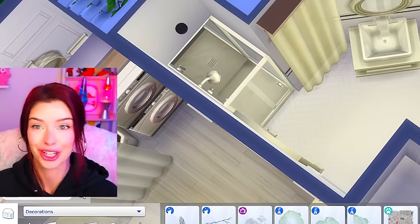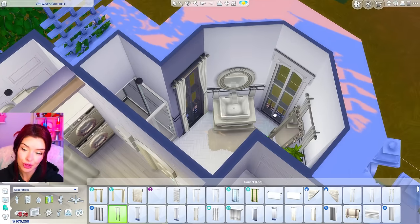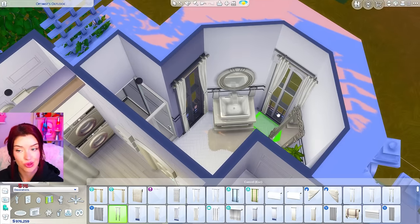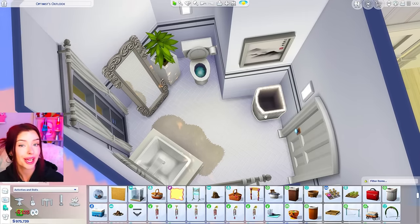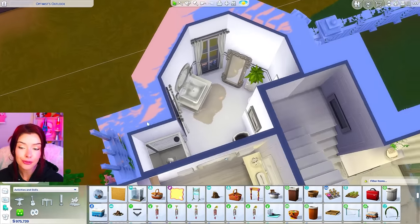I feel like I could also fit a full body mirror in here — this bathroom was the most awkward shape ever. I'm changing the curtains to base game ones so we still get light coming in. In this corner we could also put a laundry hamper. So this is going to be our first bathroom.